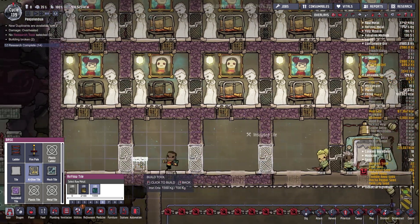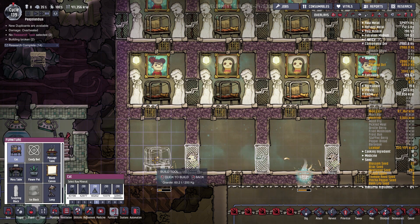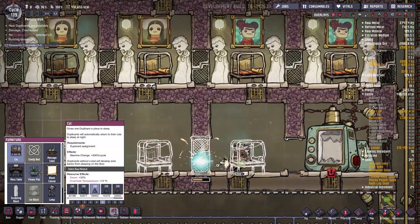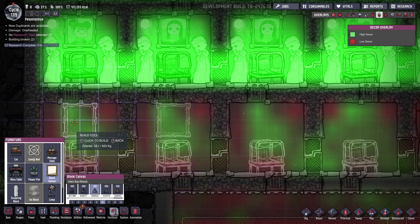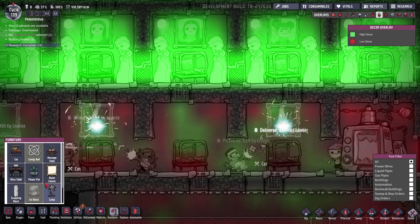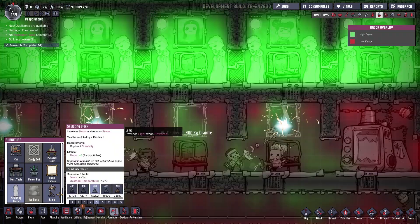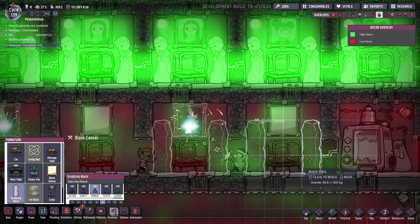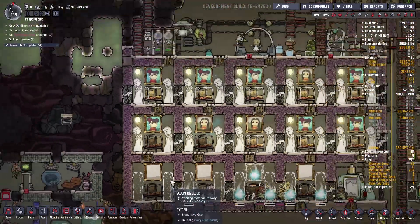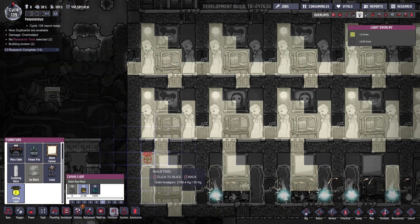I think it's in furniture — cot, cot, cot, yes. So priority 6, we still have two beds which are not being used, and that's all right. Priority 6 on you as well. Let's do furniture — blank canvas on priority 6. We're gonna need some sculptures, block on priority 6 as well on both sides. What else do we need? A light — ceiling lamp over here.